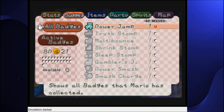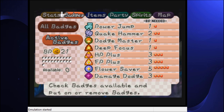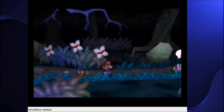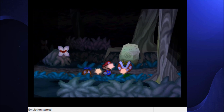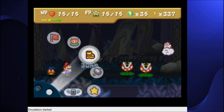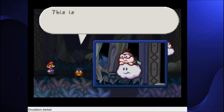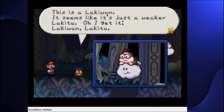These piranha plants were not in vanilla, were they? I don't think so. I'm switching to Goombario because I'm pretty sure these guys weren't in vanilla. And if they were, I just have a bad memory. That guy isn't in vanilla — I know that much. Lacky 1. It's a Lacky 1. It seems like it's just a weaker Lacky 2.